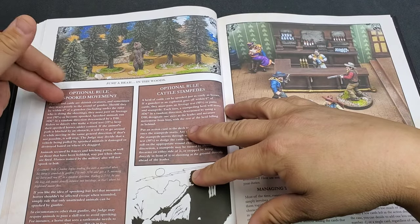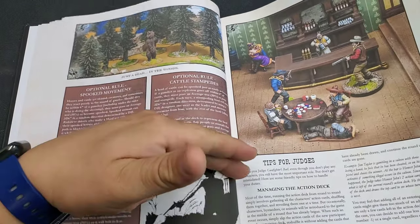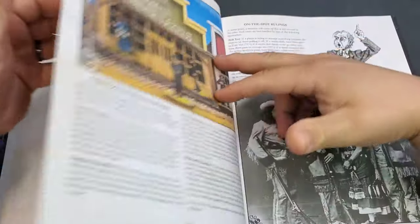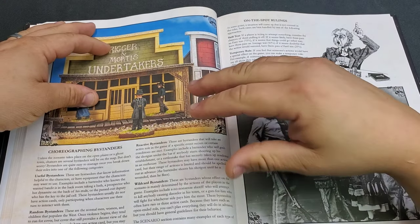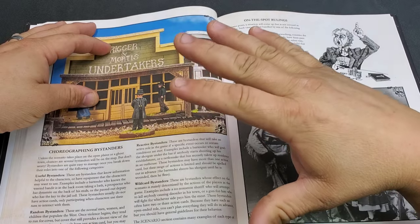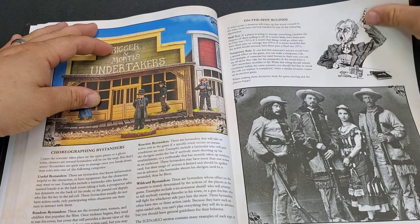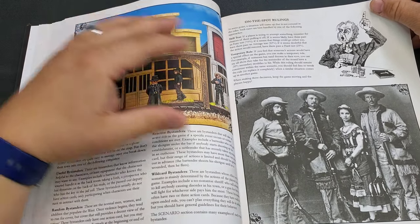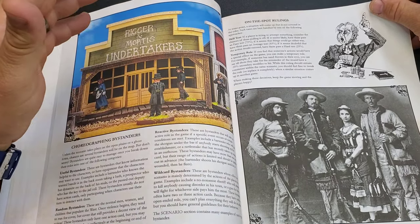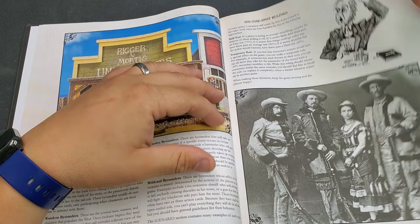There's an optional rule for a spooked environment — cattle stampedes and things like that. Tips for judges on how to run things in the game, rules for reactive bystanders and wildcard bystanders, and on-the-spot rulings. At some point a situation will come up that's not covered in the rules — that's when you do a skill test or a temporary rule to solve the problem.